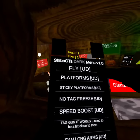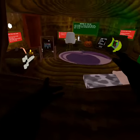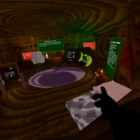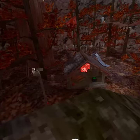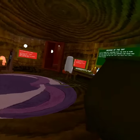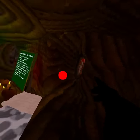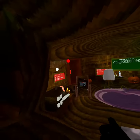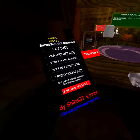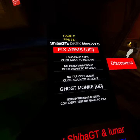This is the mod menu: fly, platform, sticky platform — it's sticky. Tag gun — it works, you need to be close. So you basically hold down both triggers. This is tag gun. This can reach a far range. Steam long arms — not really steam long arms. Fixed arms. Loud, hand tap, vibrations, ghost monkey.